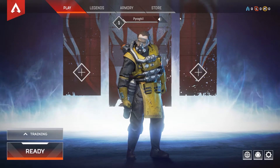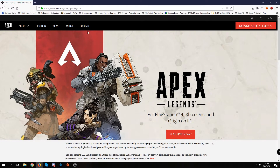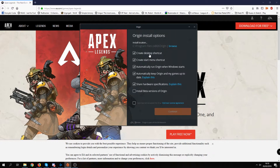First, before going through the armory and store, I'm going to show you guys how to get the game. You can download it absolutely for free at EA.com/games/apex-legends — I'll put the link in the description. It's completely free; there is a PC, PS4, or Xbox One version. I'll be covering the PC version, so unfortunately you have to have Origin installed as well. You download the installer, start it, and it will immediately prompt you to install Origin, which you'll need to do.